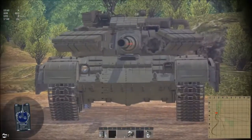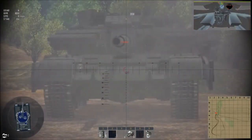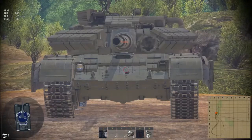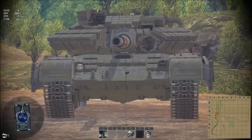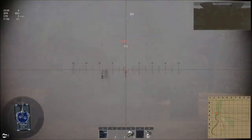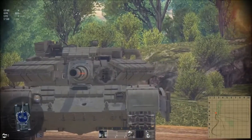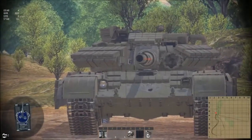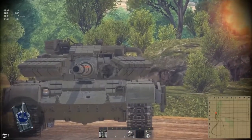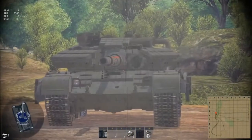Now we've blown that piece of armour off, let's fire again at the front. We don't go through here because we do have a ridiculous amount of armour on this tank. We'll switch to solid shot and see what happens — and again we don't really go through. However, if we fire at the turret, let's fire a solid shot at the ERA on the turret — again we're not penetrating there.